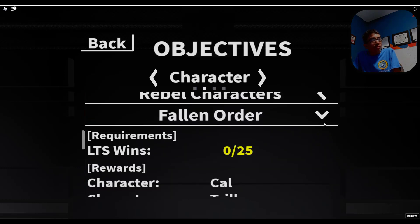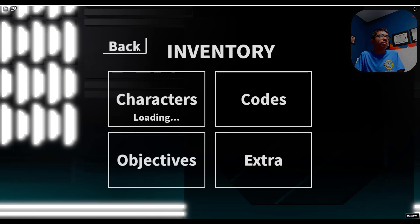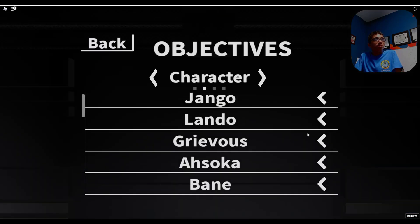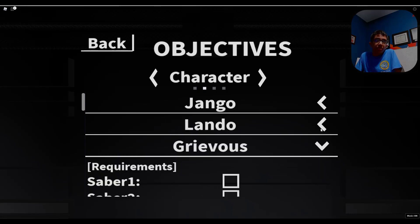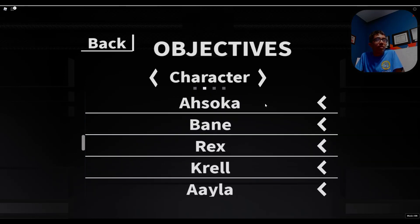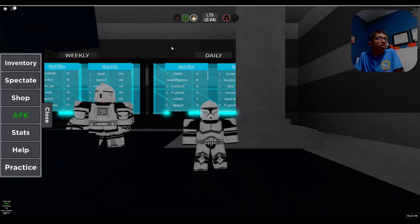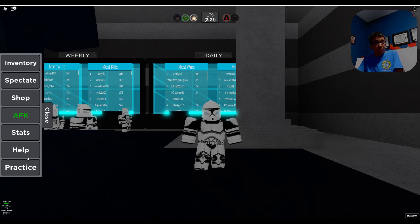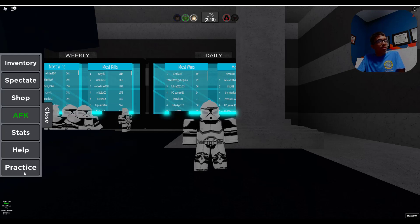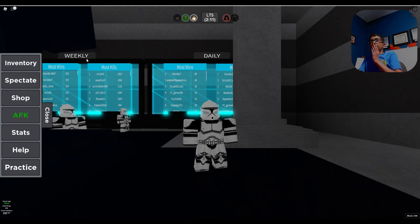I think last time we said we were going to do the easiest one. This one needed completing obbies, and you need to win. This one is about getting materials — I already got one. And the last one was just killing and getting objectives. So I need to get myself ready to get these characters.